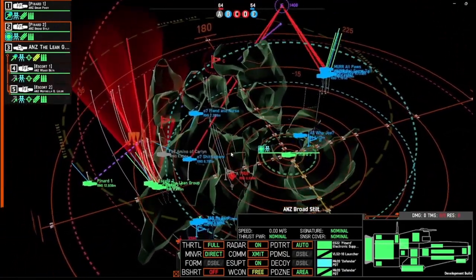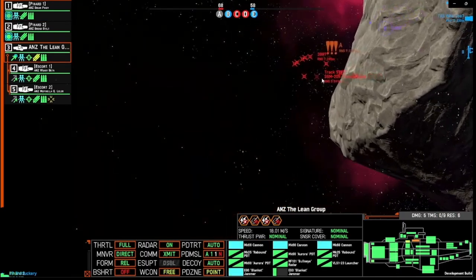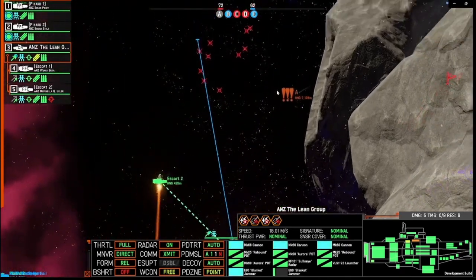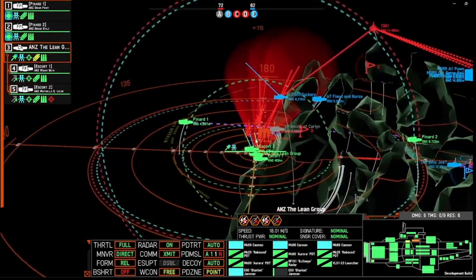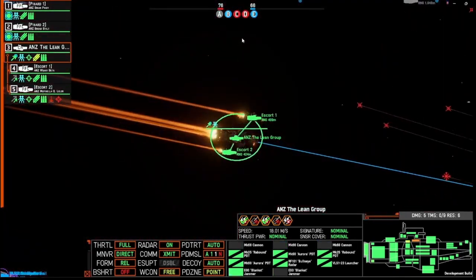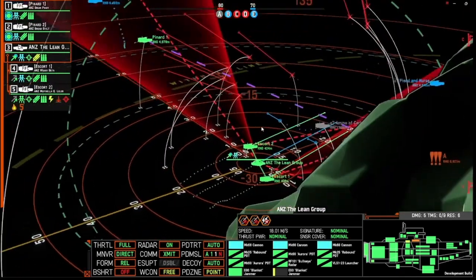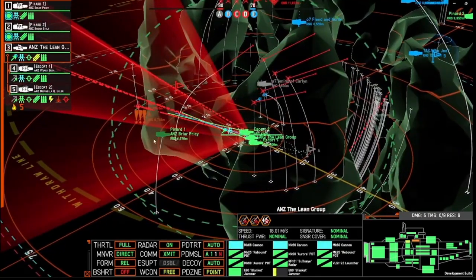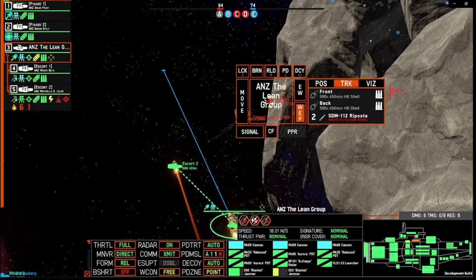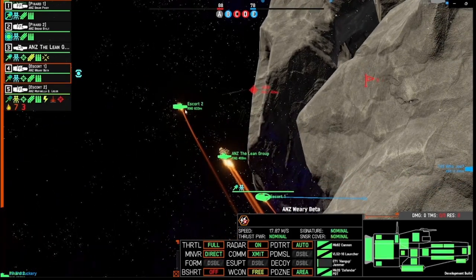I should have moved Pinard two in support of Mur or brought it over to my side — it sat there for a while and wasn't really beneficial. Some missiles are coming out — Thunderheads, weak to jamming. They start to spread and I think they're going to come for my Pinard ship, so I fire my blanket jammer up into that vague area. We successfully throw them off and all those missiles sail harmlessly away, but escort two has taken some shots so I'm moving my ships away to preserve them.